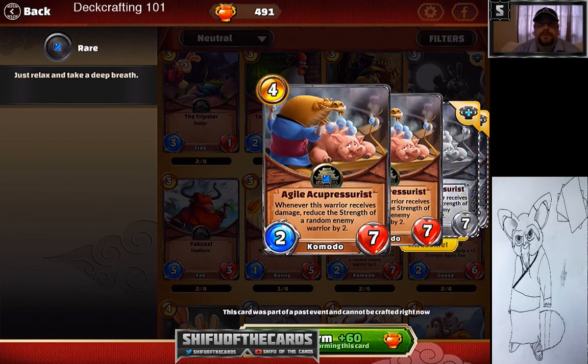Agile Acupuncturist is the coolest of all coolers for control decks. This card from last month's Spirit Realm is ridiculous. As strong as Chi Transmuter is as a finisher, Agile Acupuncturist when used correctly will neuter and neutralize your opponent's board and make it really tough to get anything going. If you keep it healed, you just keep taking away their offense. It's a control centerpiece card and goes into Shifu's top picks.